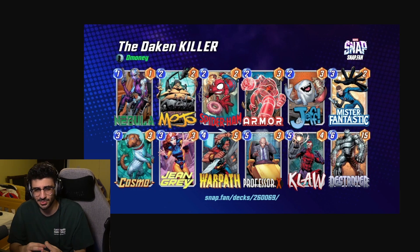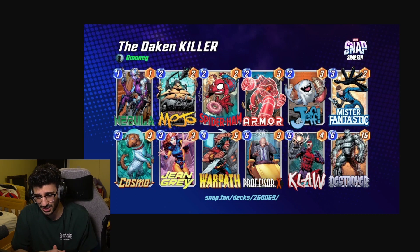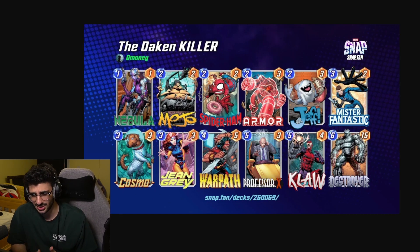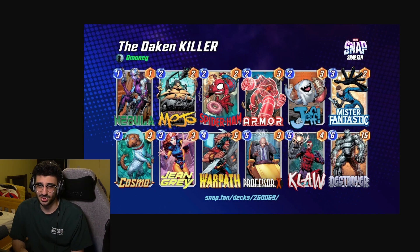It's an ongoing deck. I opted to knock out Spectrum since we don't have quite enough ongoing cards for her, but I really like the Destroyer package with Armor, Cosmo, and Jean Grey — Jean Grey works nicely in an ongoing deck. Play Nebula on a different location, then Jean Grey forces them to play there, Nebula procs, and cards like Warp Path are great on that Jean Grey location. Mojo fits in nicely too, and Spider-Ham should be really strong in this meta against discard and destroy decks.